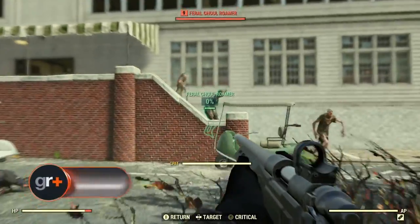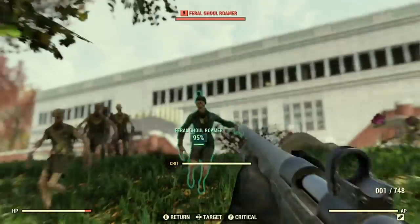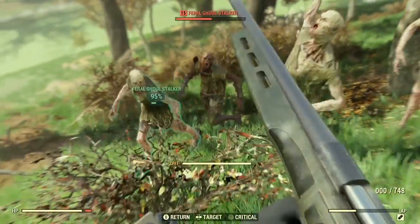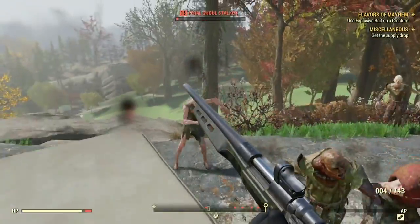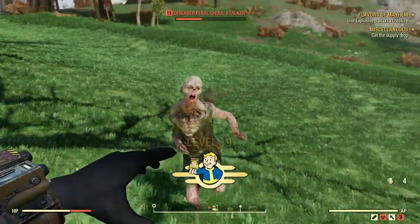Use VATS when you're overwhelmed to take down enemies quickly. In Fallout 76, VATS is a great way to quickly fire at enemies as you get shown the percentage chance to hit your foe in real time. What that means is that you don't have to bother aiming perfectly — instead, hit that trigger as soon as the percentage climbs up high enough.